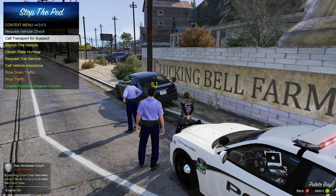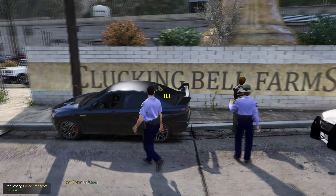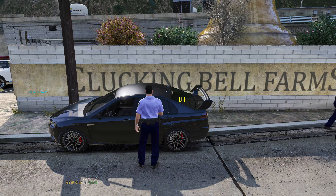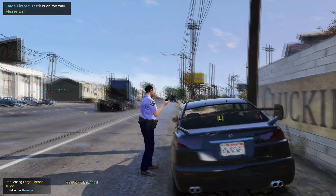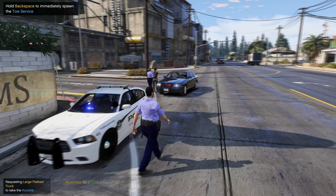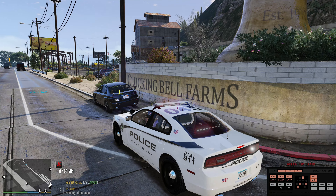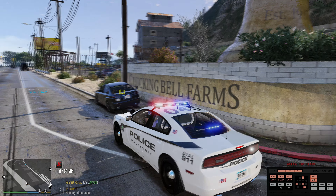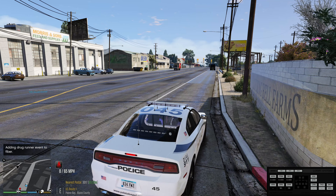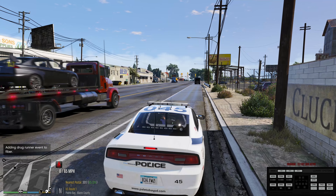Let's go ahead and get our prisoner transport. Shirley, can you take her into the station for me please? Palito Bay — book her. We're going to request a tow truck, large flatbed assistance required in Palito Bay. Dispatch, show me 10-8 on that wanted felon. I'm going to resume patrol at this time.